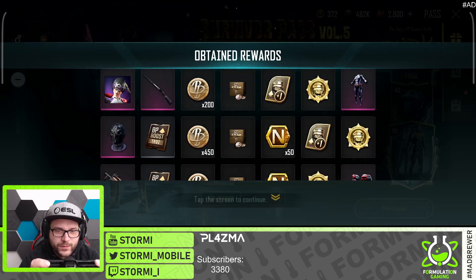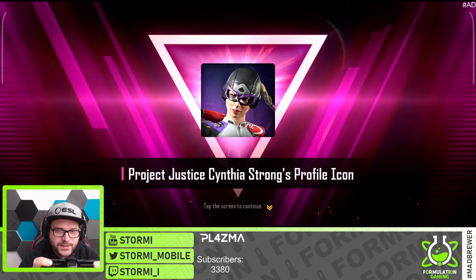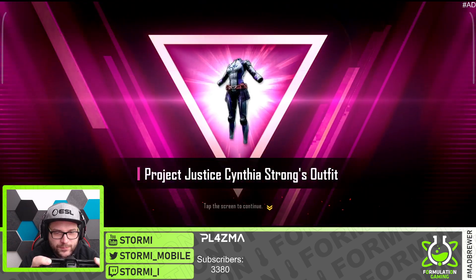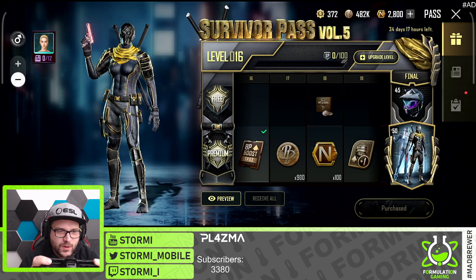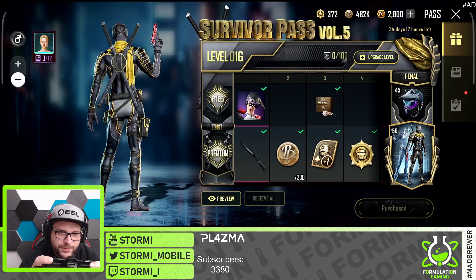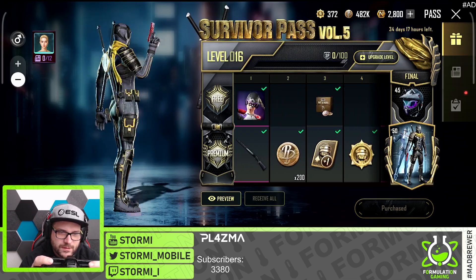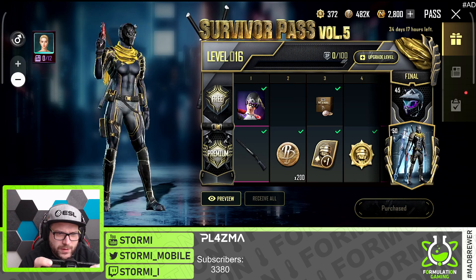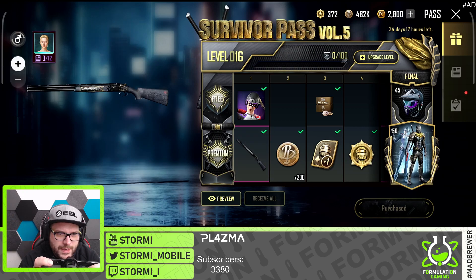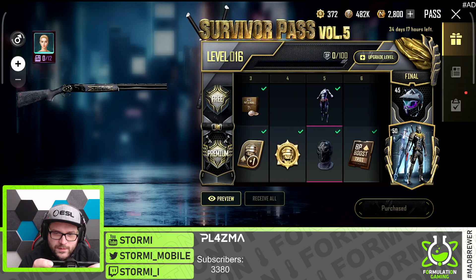Let's receive all the rewards. We already get some things here — Dragon Print S686, Project Justice Cynthia. Nice, so we can preview the character now. Anyway, we'll have a look at the rewards. The level 50 skin looks so nice — oh, that is maybe even my favorite one so far. We have the gun skin here and this one looks nice.